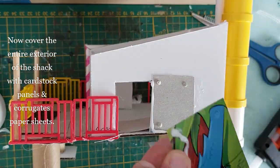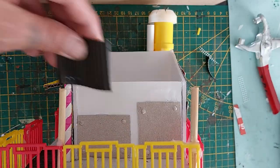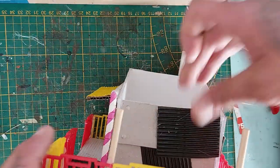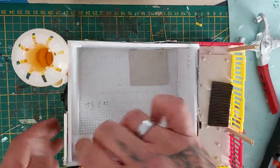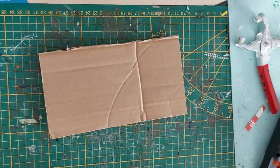Now cover the entire exterior of the shack with cardstock panels and corrugated paper sheets — just go nuts and glue it all over the outside. You can glue them tilted, crooked, overlapping — just have fun. I'm also gluing in another coffee cup for a ventilation detail. Now set it aside for now.